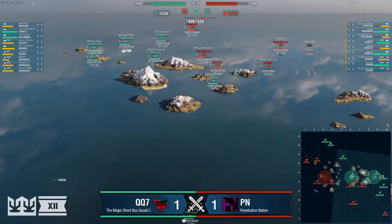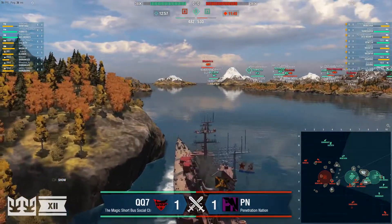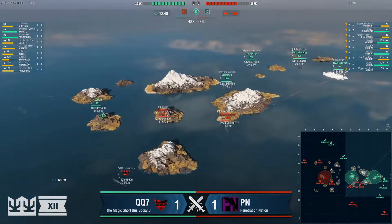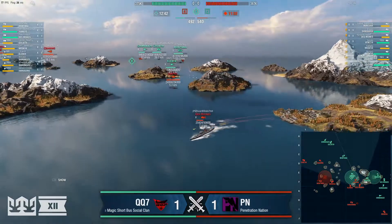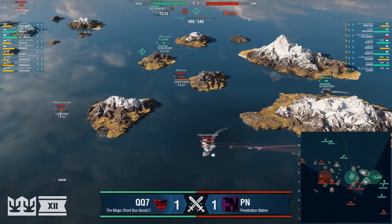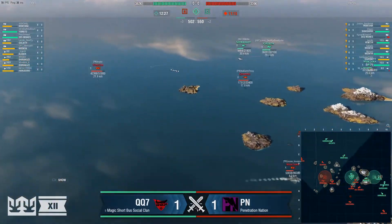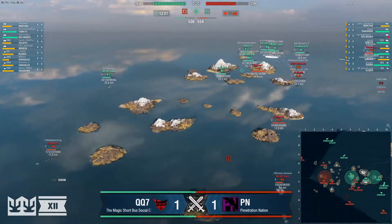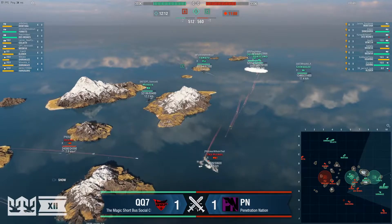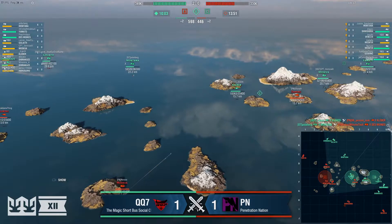Neruvo has to do something here — nothing is stopping him from moving forward besides the Montana. They need to do something about this Montana. Montana is about to take shots — only 8k, disappointing. If that had chunked him that would have been good. Neruvo does need to push forward. The Moskva actually backed up. Montana takes shots at Kaiser Wilhelm, overshoots — but last gun hits them with a big hit. The Des Moines and Venezia need to curve into the fight. Montana's presence has the Moskva scared and the Venezia scared.